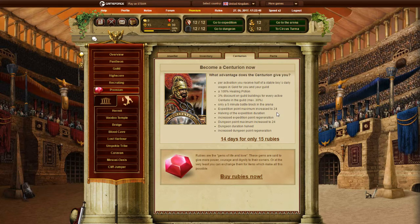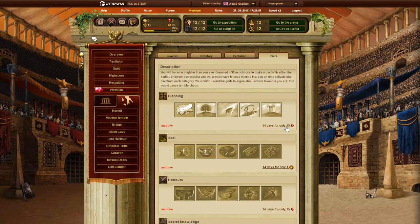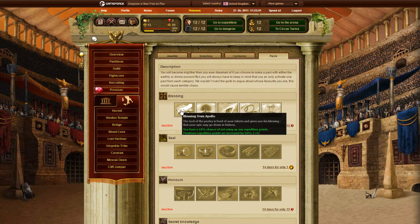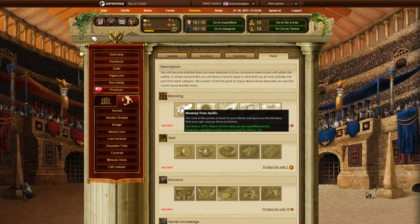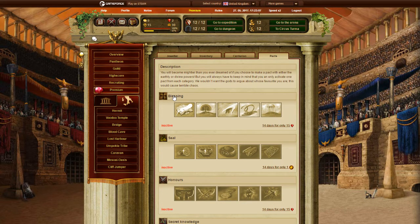Centurion — you can buy it for 15 rubies. It lasts 14 days and basically gives you a bunch of boosts. In Packs, you can also spend rubies or premium items to get different kinds of boosts. You can only have one boost active at a time from a particular impact.